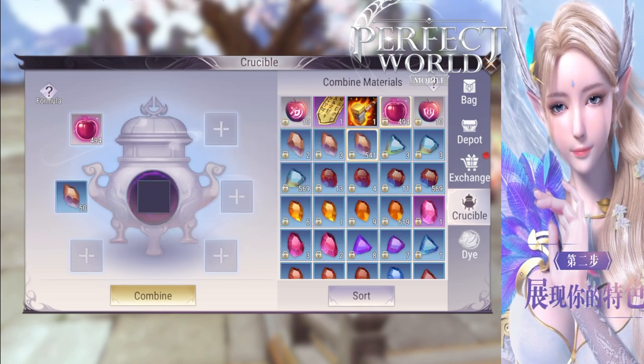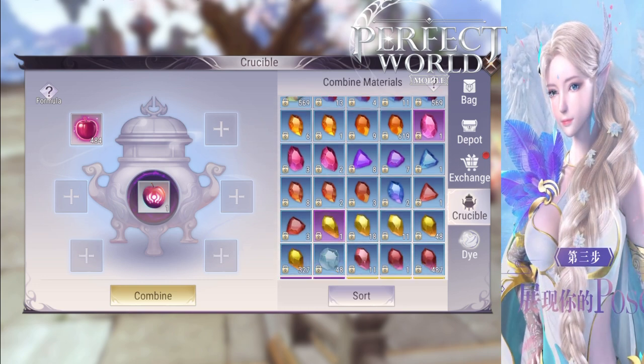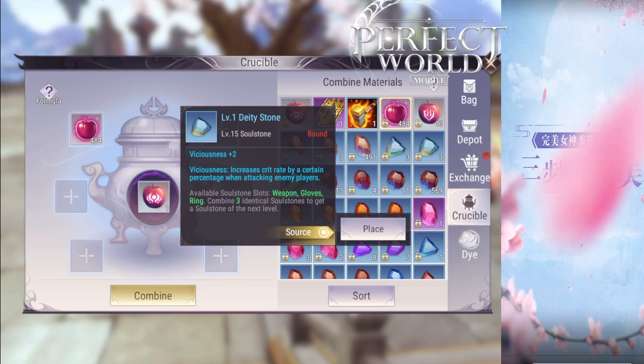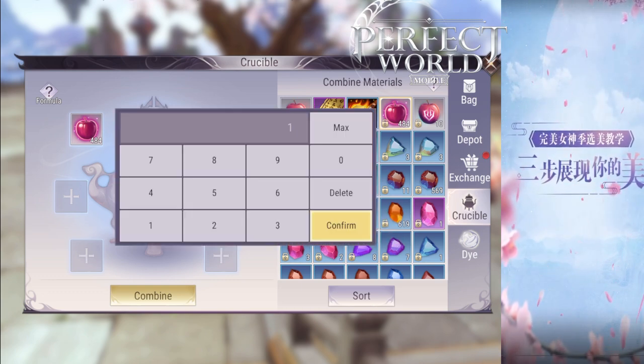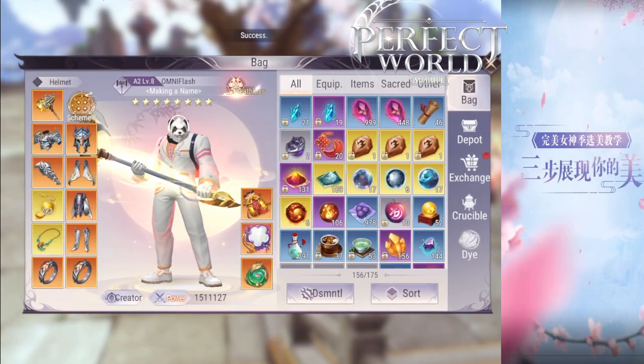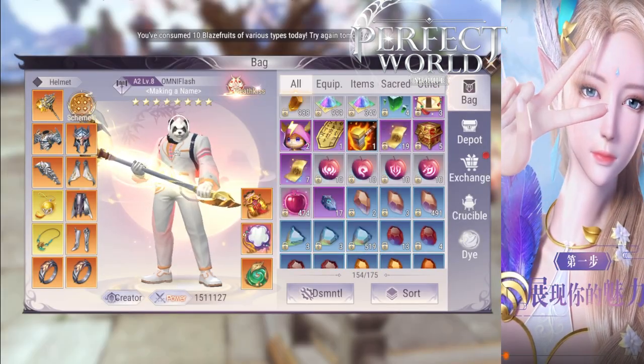Be sure not to make, for example, if you are a Magic class, only make Magic Attack Fruits. Don't make Physical Attack Fruits because that doesn't actually help you — it just gives you fake CP. And that fake CP is just a waste of good ingots.